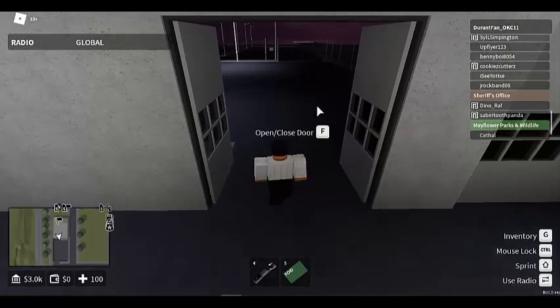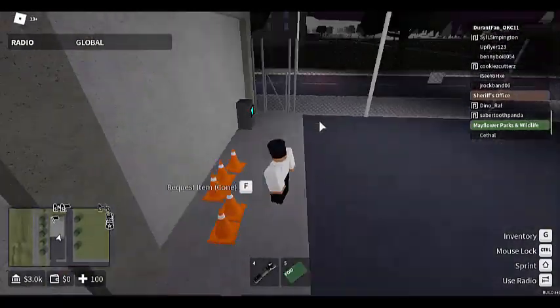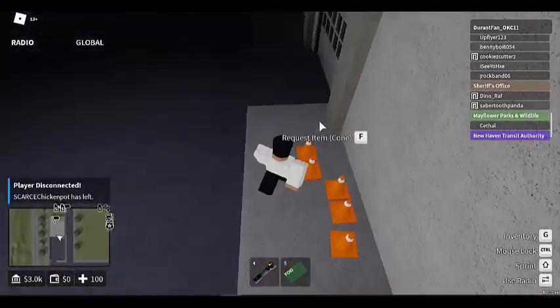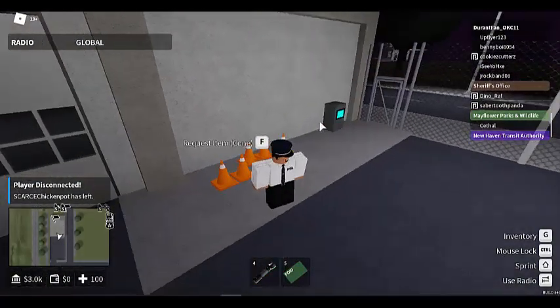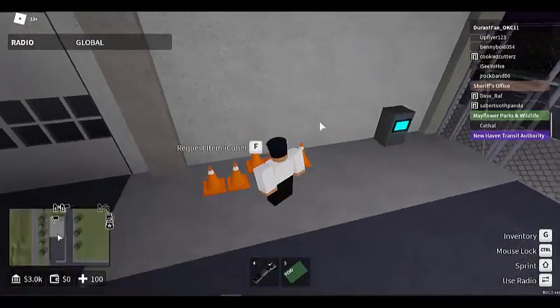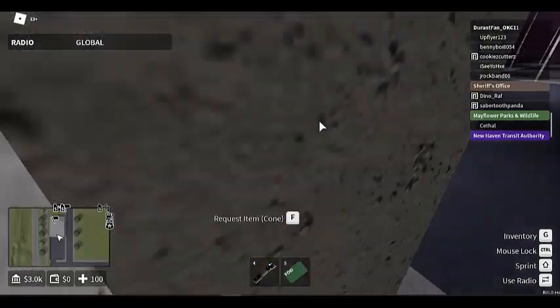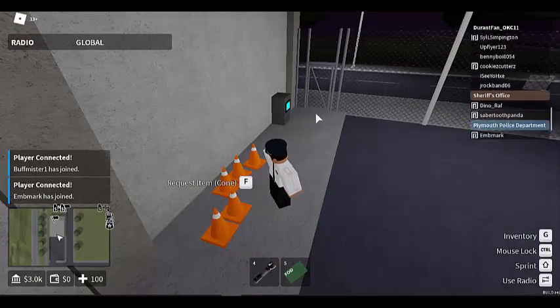Out here we have cones. I don't really dispense them anymore since I'm no longer in Mechanical Operations Unit. The cones are used for procedures, events, setting up, or responding to a motor vehicle accident — you need cones to flip the car and manage the scene.